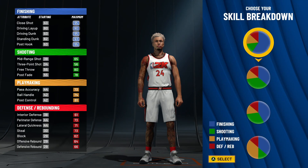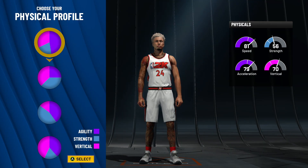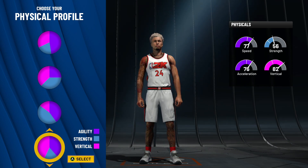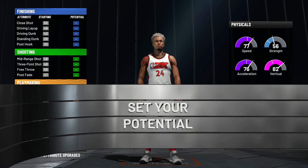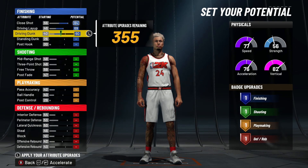Let's do a small forward for this build. We're gonna go with the balance between shooting and defending, because a lot of people love that hall of fame defense. For a defensive build, especially if you're gonna be inside, choose speed and vertical — you want that vertical, trust me. We're gonna get seven finishing out of this one.